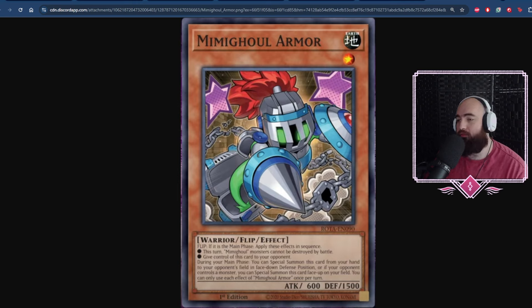It has one of the higher attack stats out of the new main deck monster releases. This being a 2100 beater is third in main decks behind Master and Dragon — Dragon being 2500, this being 2100, and Master being 3000 in total.